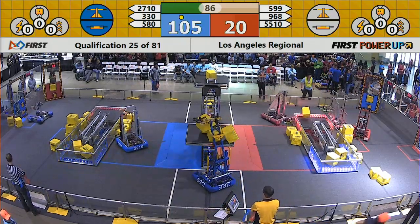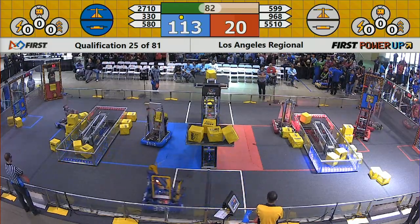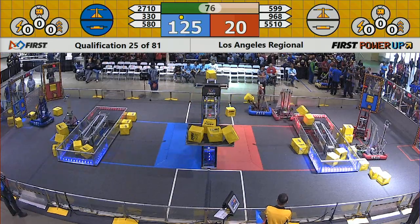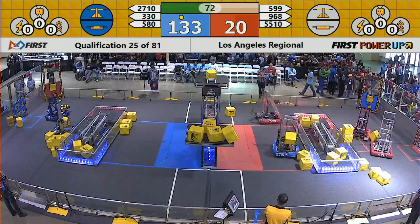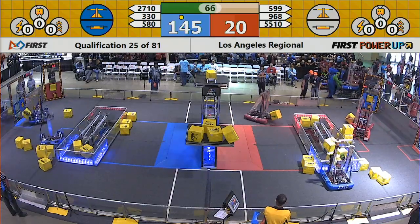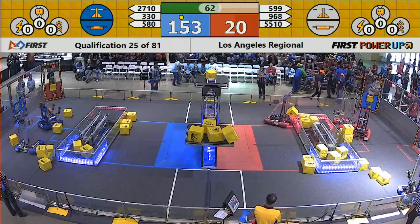Blue control of both the scale and the switch. They've got a ranking point for doing the auto quest. They're 100 points to 20, 85 seconds to go. And 968 — now we've got a bunch of red lights over in the Red Alliance station, one of them flashing for 968. We'll see what their issue is, whether they can reconnect and keep going or whether we have to scrub this. 70 seconds to go in this match. Now 140 points for Blue, still only 24 Red. 20 not able to score. Blue cementing its lead.